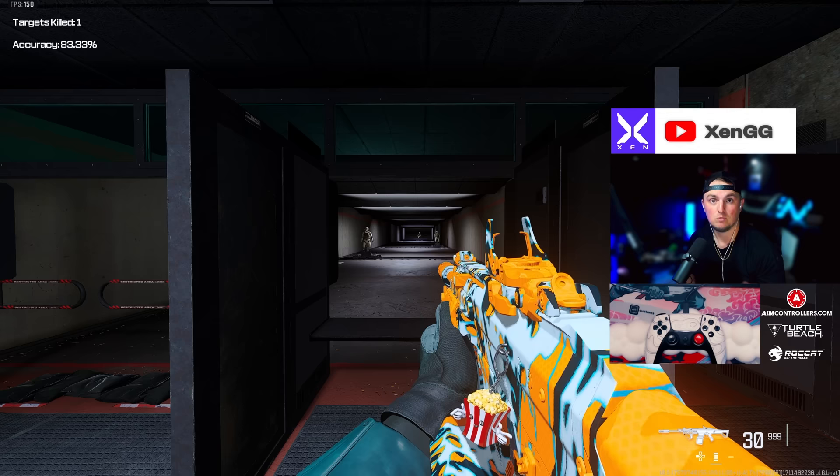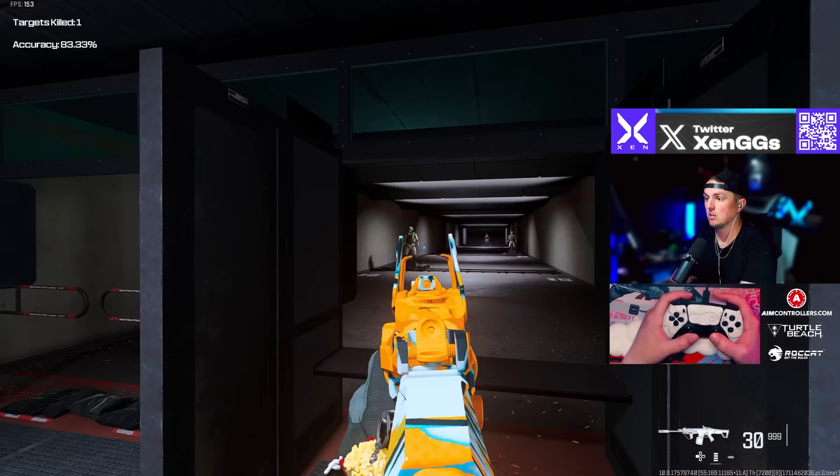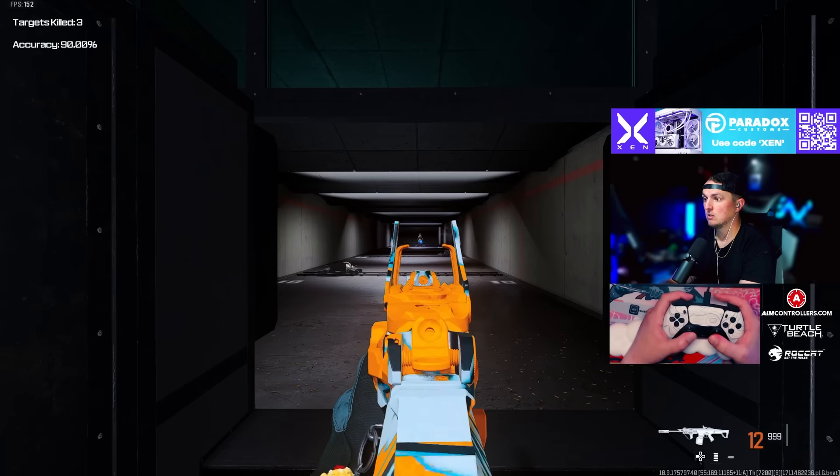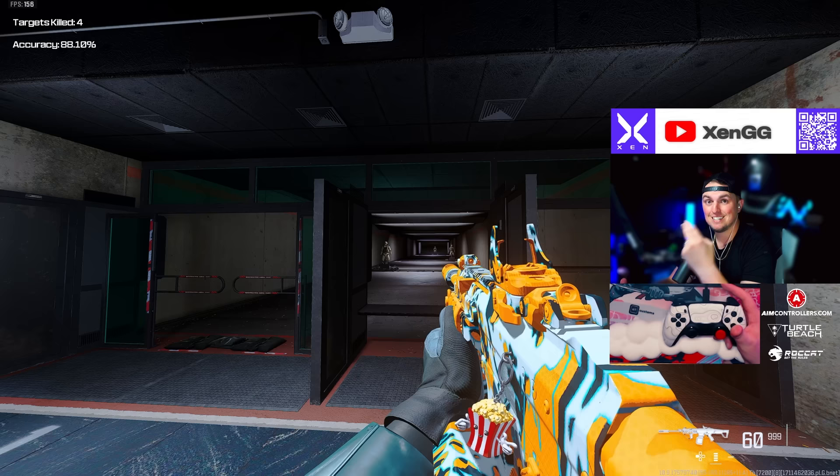So 30 rounds means I can go after another six dummies — if I get that same accuracy, which is around 83% as shown in the top left corner. Testing it again — a little bit more accurate that time, and I got it in those 30 rounds again. So in a 60 round mag I downed six dummies — that's pretty impressive for an AR.